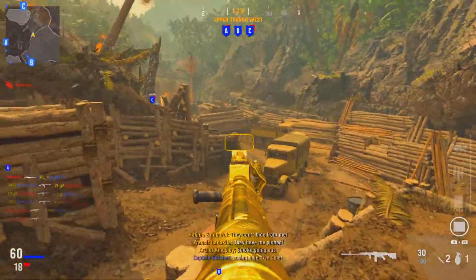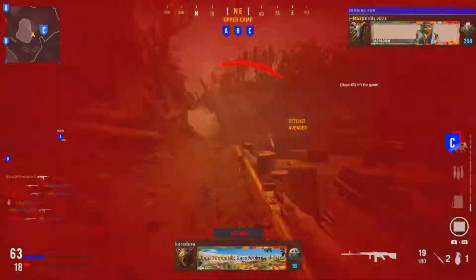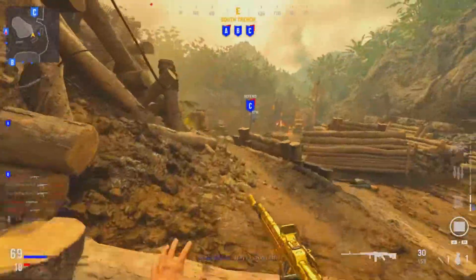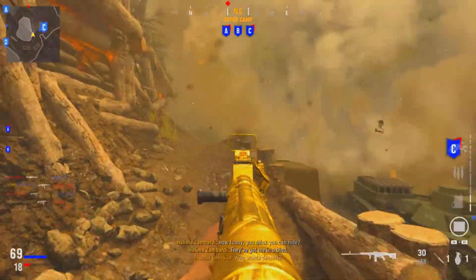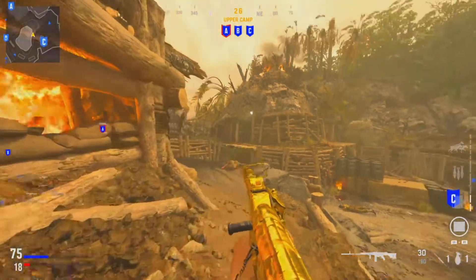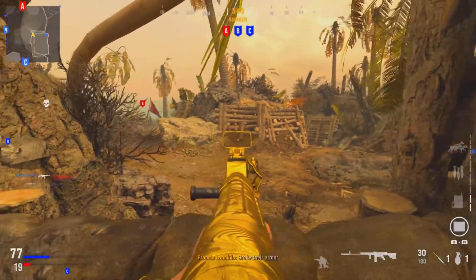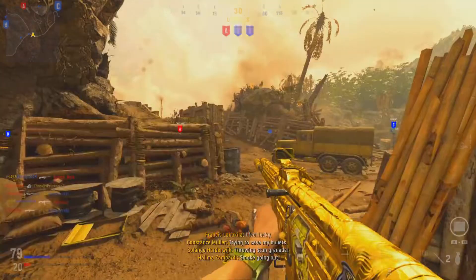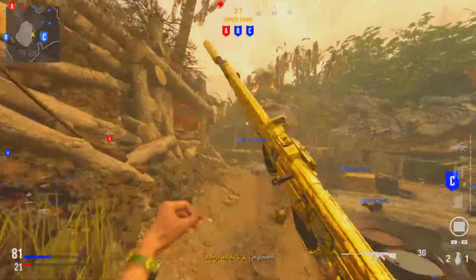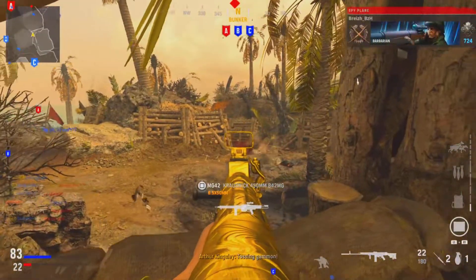Don't try to capture all three flags — two will be enough. If you've got two flags and the enemy team has one, you're going to be getting more points than them anyway. If you do get three flags, it's hard to maintain all of them because people will be spawning all over the place. However, if you're down on points, sometimes you do need to try and capture all the flags to stop the enemy from gaining points — this works well on small maps like Shipment.